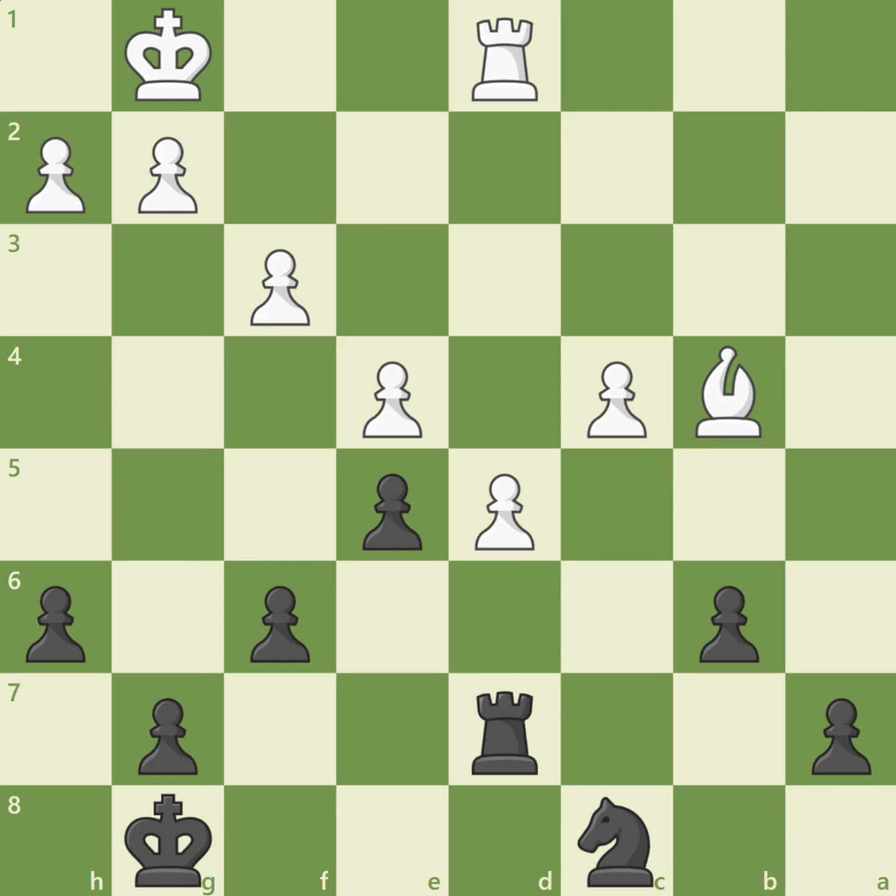White now breaks through black's dark square defenses with c5, threatening to create a second passed pawn with c6. After b takes c5 and bishop takes c5, white has successfully opened up the position. Not only does black still need to worry about the passed d pawn, black's pawn on a7 also becomes a target of attack.